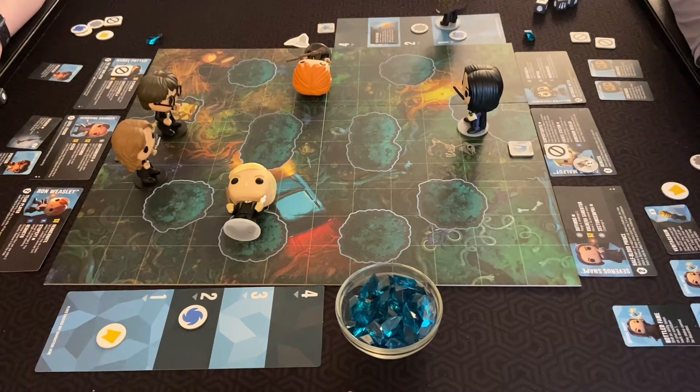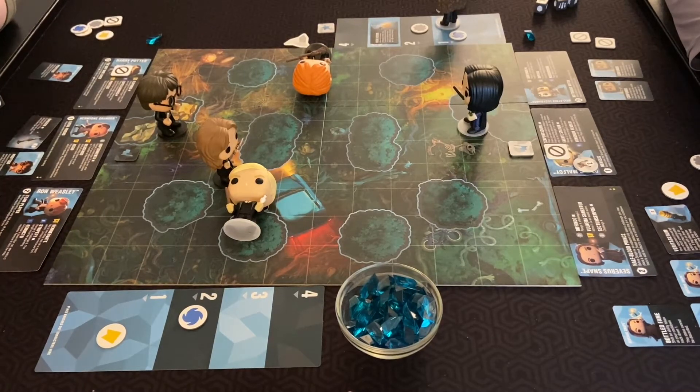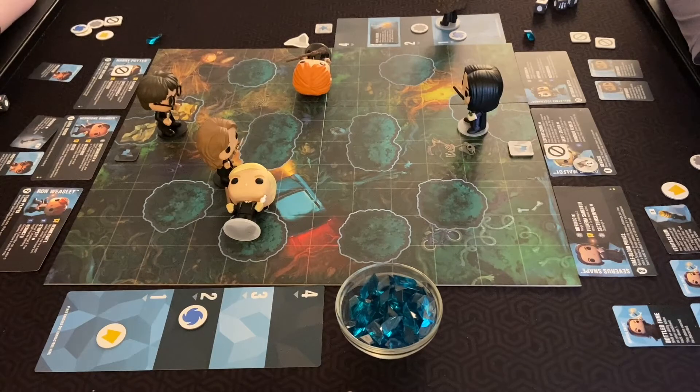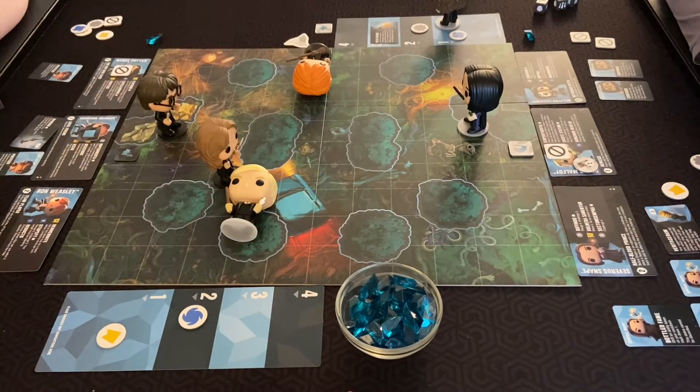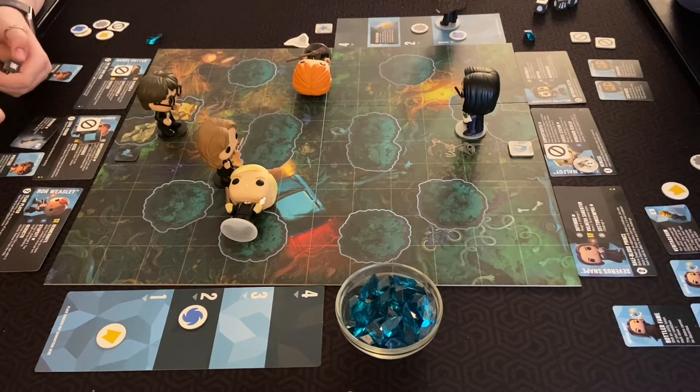Hermione's going to move twice and then interact — with our rules she could pick up the Quaffle or try to knock Draco out. How many points did we determine for knocking out? Two for knocking out. The point system in this game isn't a race to a certain number like most games — it's whoever has the most when the snitch is caught wins. I think I'm going to pick it up, and then she's done.